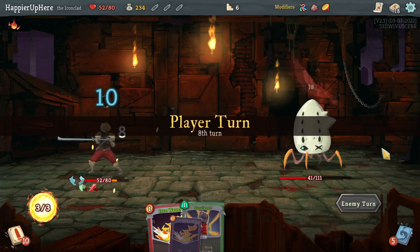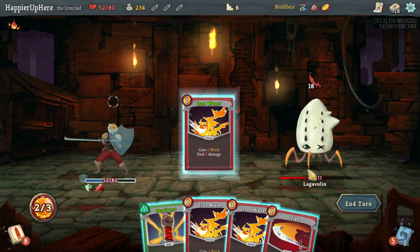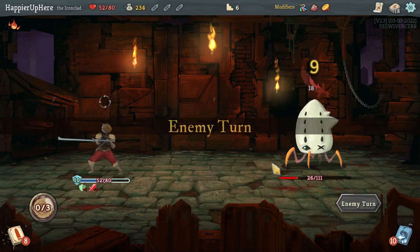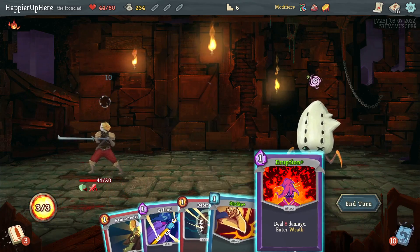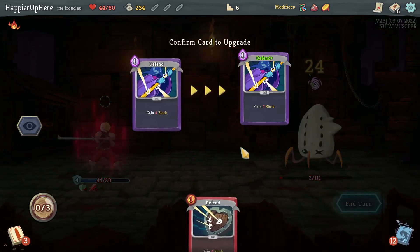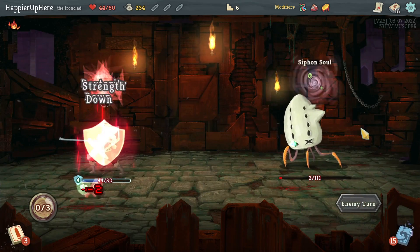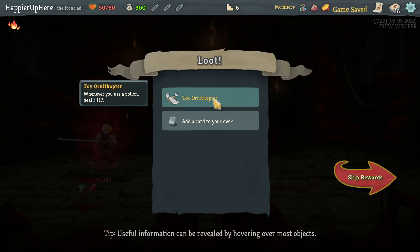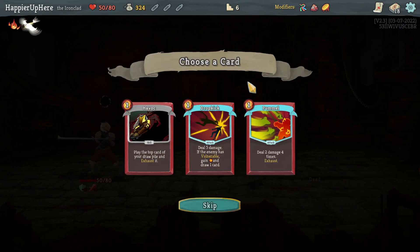I wonder if instead of Iron Waves I took something else, if that would have changed the situation significantly. But it's fine — I am willing to accept taking damage here. I'm going to enter Wrath just because I'm a little worried about not being able to kill anytime soon.